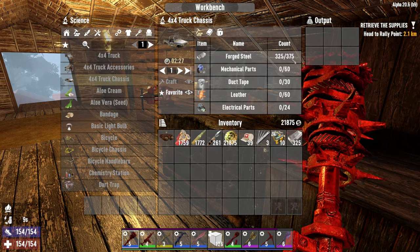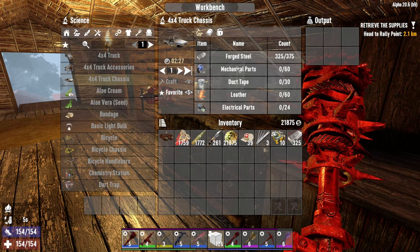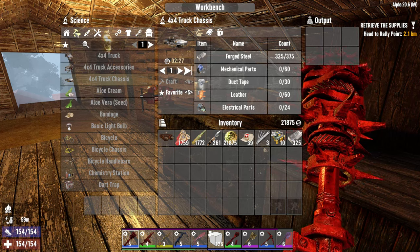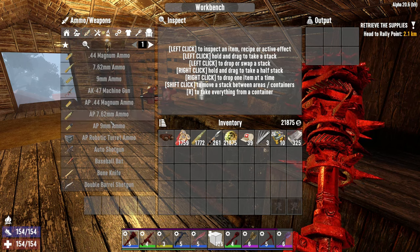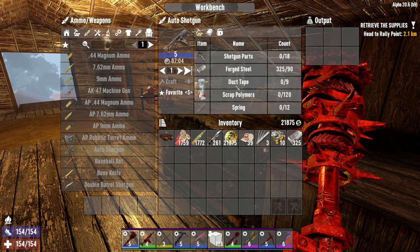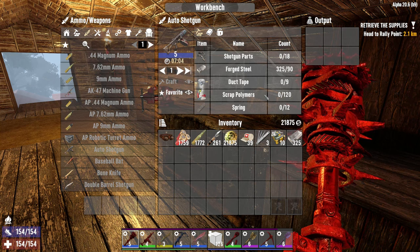The chassis is 375, so I need a little bit more steel and I'm about to use 90 for the shotgun. I hope I can get everything done after the horde. I think after tomorrow's horde — maybe day 36 or 37 — we're moving to the wasteland, and I'm hoping to have the 4x4 when I do that.